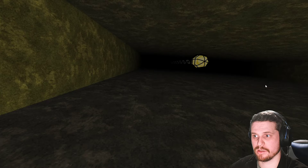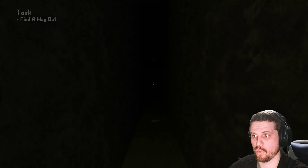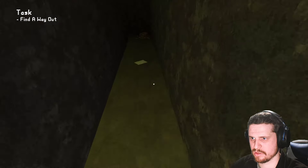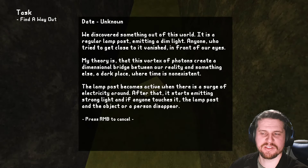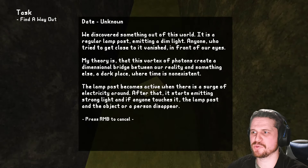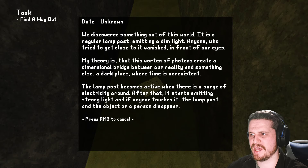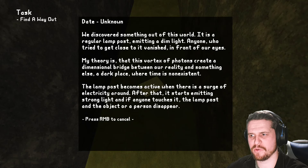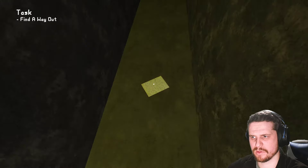Oh dear. Where am I? Find a way out. Fantastic — where though? We discovered something out of this world. It is a regular lamppost in a dim light. Anyone who tries to get close to it vanished in front of our eyes. My theory is that this vortex of photons creates a dimensional bridge between our reality and something else — a dark place where time is non-existent. The lamppost becomes active when there is a surge of electricity around. After that, it starts emitting strong light, and if anyone touches it, the lamppost and the objects — or a person — disappear. Alright, fair enough.